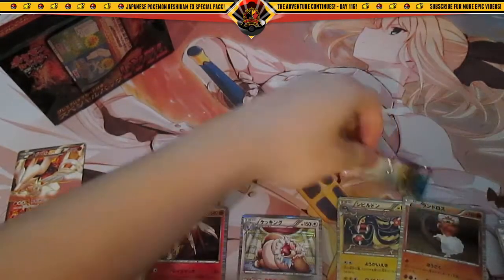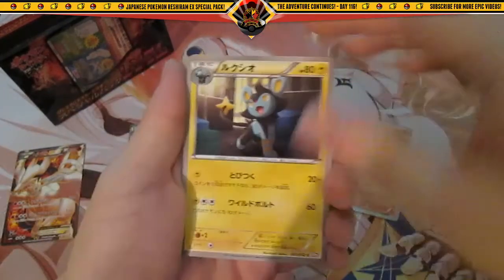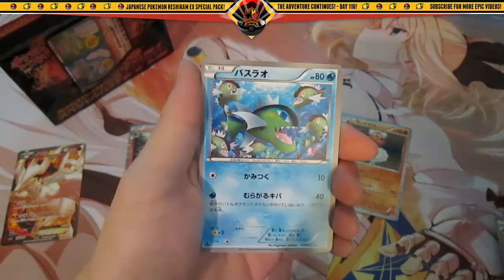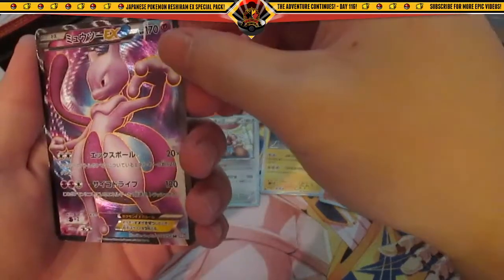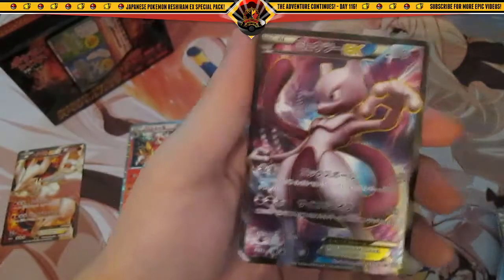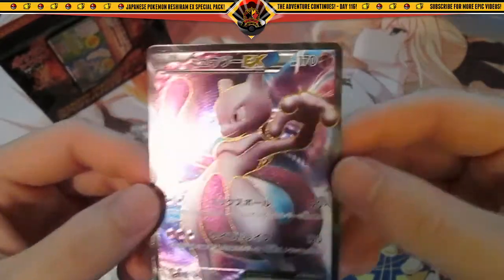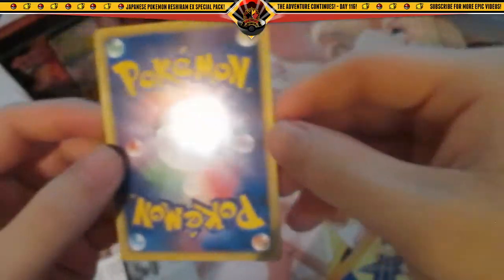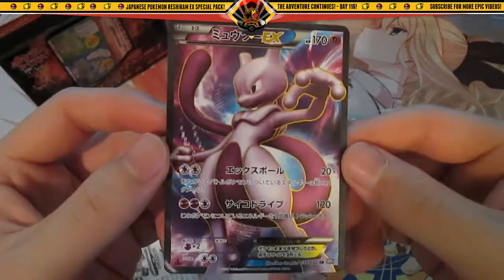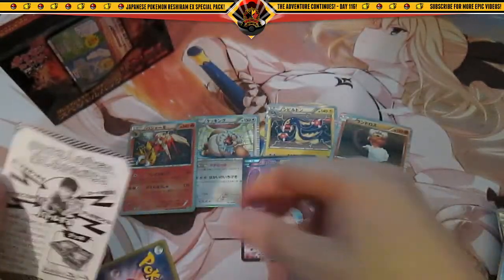Let's see what we can get. Already got four Hollows, hoping for an Ultra Rare, but it'll be okay if we don't pull one. We got Luxio, Minccino, Basculin. Oh my god, holy crap - Mewtwo EX full art! No freaking way! First Edition - that is freaking beautiful. Oh my gosh, I love these Japanese packs. Look at that. I knew this pack was lucky. Mewtwo EX full art, holy crap. And five Hollows! And the last card is Mienfoo. Wow. Amazing.